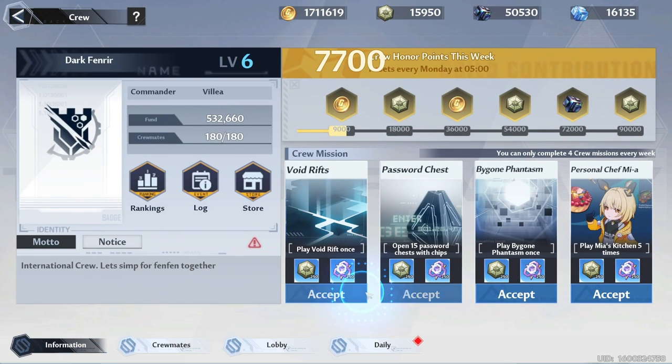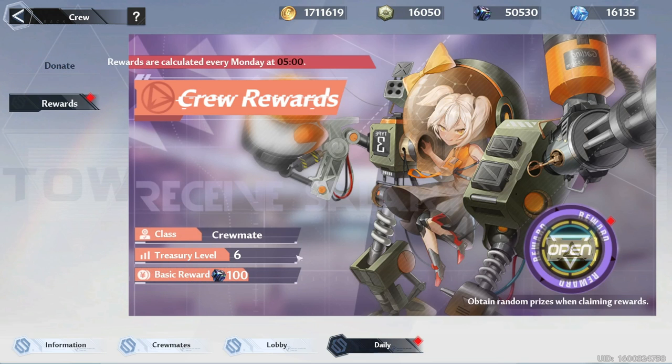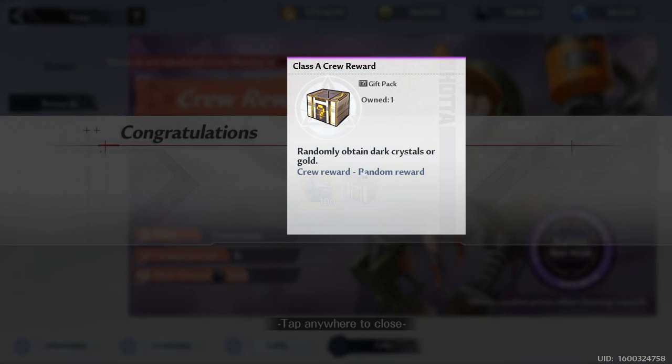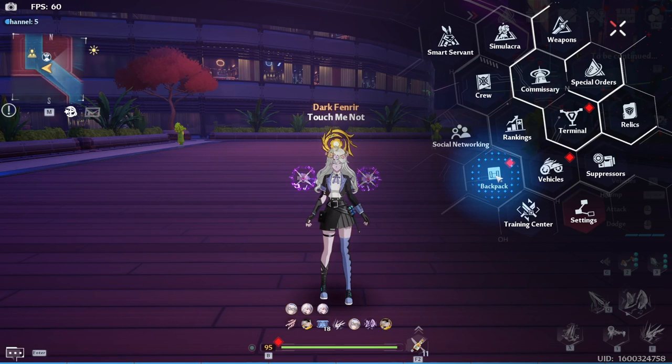Next on the list is Weekly Crew Reward. If you are on a crew, you can get up to 150 Dark Crystals weekly. There's also a crew reward box where you can randomly get 100 to 500 Dark Crystals, though it gives 5000 gold most of the time.